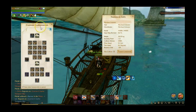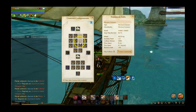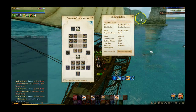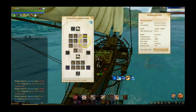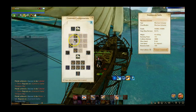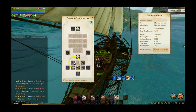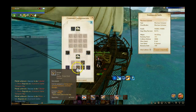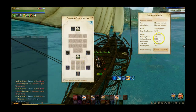In the customization section, you can take off the trade packs and when you do that, you'll notice the little boxes on your boat are magically disappearing. This is pretty cool — you can totally customize and take off all the trade packs or just a few if you're going solo.